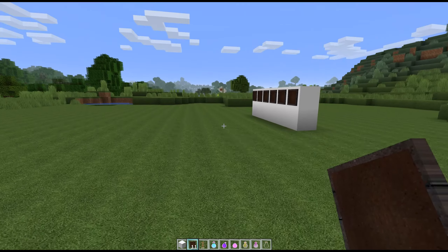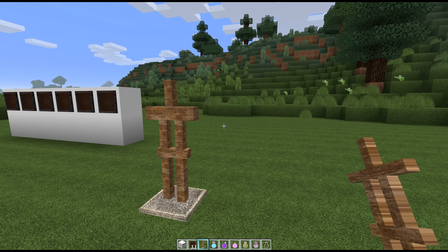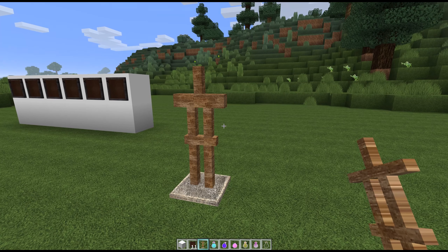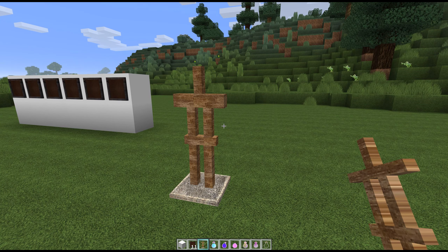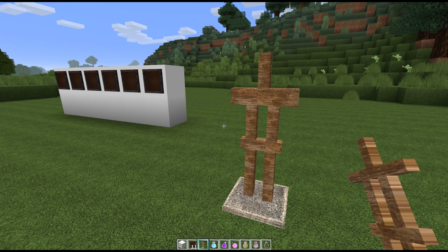So here are a bunch more textures to show you. The armor stand — I finally did the armor stand. While it looks plain and simple here, once there is a character on it, like in Survivor Craft, the arms and everything are textured as well. There's your armor stand if you want to look at it in more detail, but we're going to move right along.